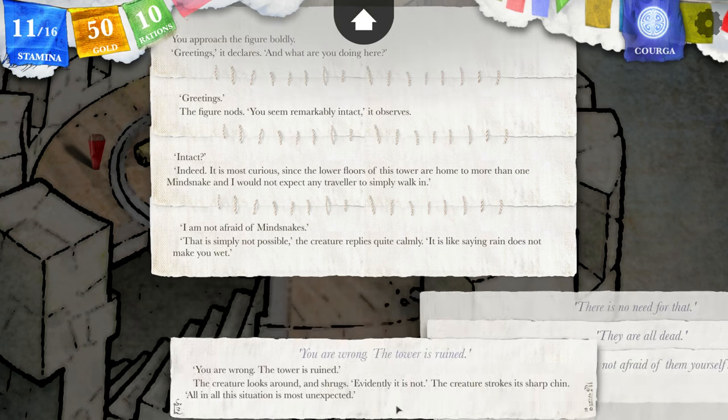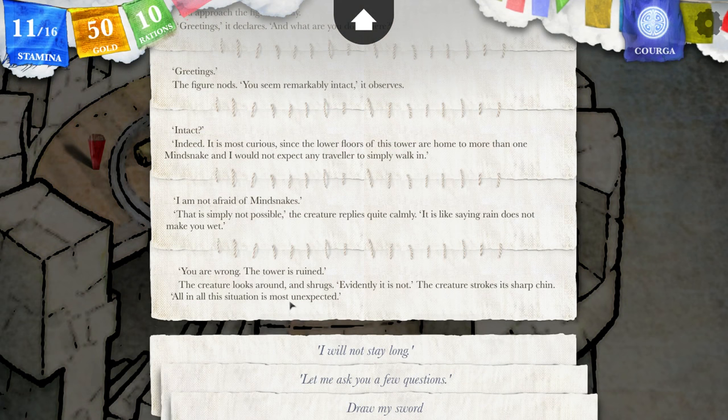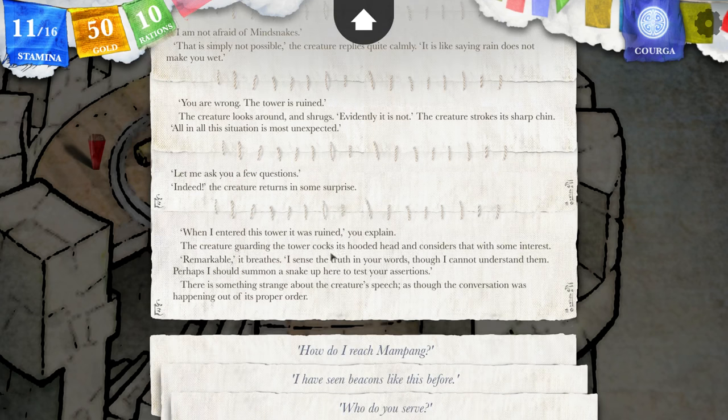You are wrong. The tower is ruined, I say. The creature looks around and shrugs. Evidently it is not. The creature strokes its sharp chin. In all, the situation is most unexpected. Let me ask you a few questions. The creature returns in some surprise. So when I entered this tower, it was ruined, you explain. The creature guarding the tower cocks its hooded head and considers that with some interest. Remarkable, it breathes. I sense the truth in your words, though I cannot understand them. Perhaps I should summon a snake up here to test your assertions. There's something strange about the creature's speech, as though the conversation was happening out of its proper order.